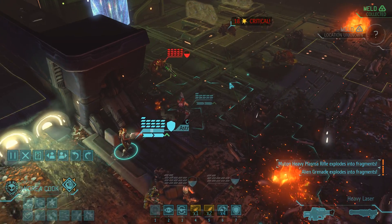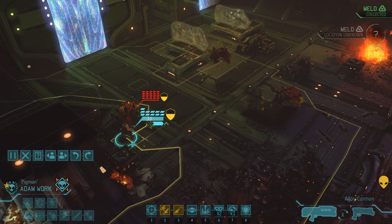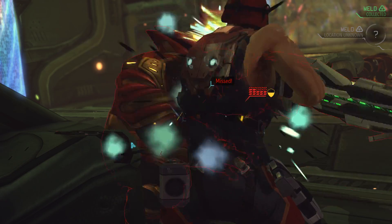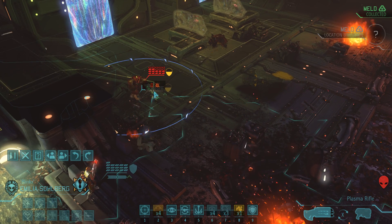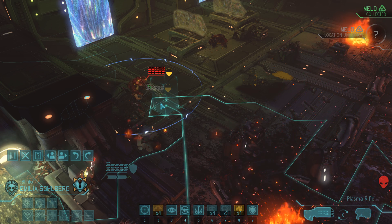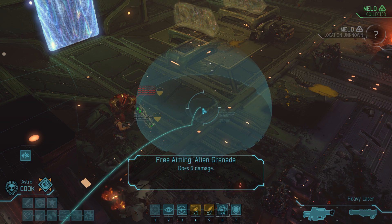That now leaves us with only one single enemy, albeit one that still has its full 20 hit points. Two rapid-fire shots from a flanking Adam might do something about that. Adam misses the 89% shot and with the second does the absolute least amount of damage possible, despite a 70% chance to crit. The Muton still has 12 hit points left, but we can reliably cut those in half with a grenade from Andrea.